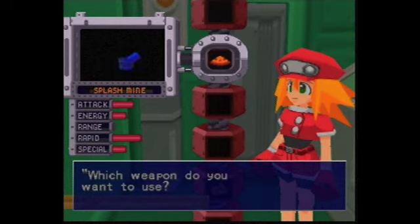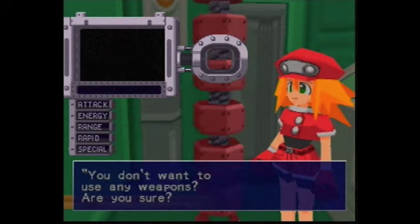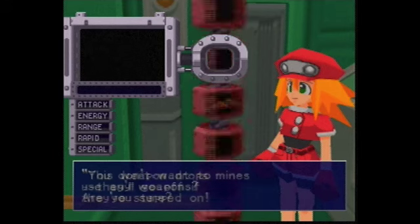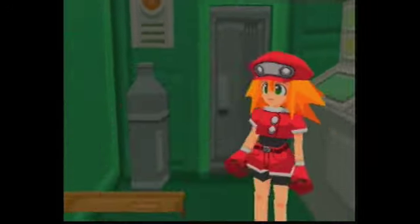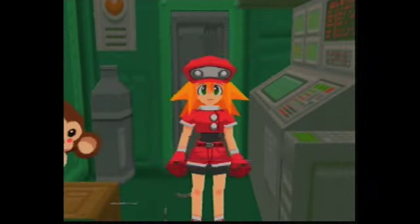Our only current weapon is the Splash Mine — there you can see its stats. And if we scroll down, we have the normal arm; you can see its stats. And Splash Mines again. So you can see there's quite a few special weapons that we have to get, none of which we actually have. The weird thing about these stats, though, is I don't think they're quite proportional for each weapon — that much attack on another weapon might mean a little bit more.